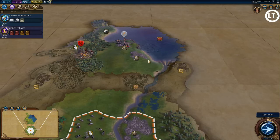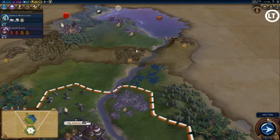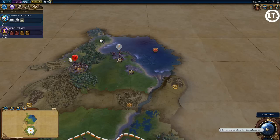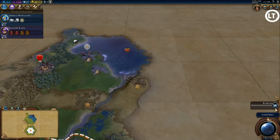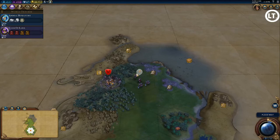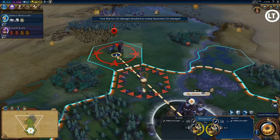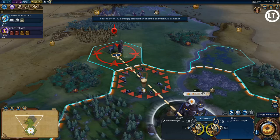That location to the south will probably be my second city — very favorable resources including a reef, crab, and cocoa. That would be six extra faith for three quarries with Stone Circles — seems like a no-brainer. I'll need to deal with barbarians fairly soon, which isn't ideal. I'll at least try to engage them a bit to gain some combat experience.